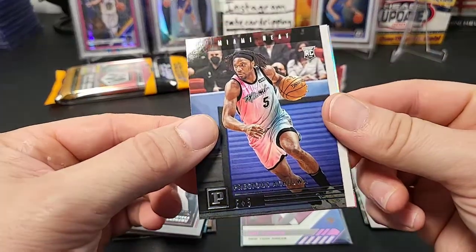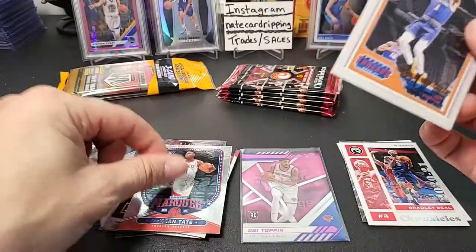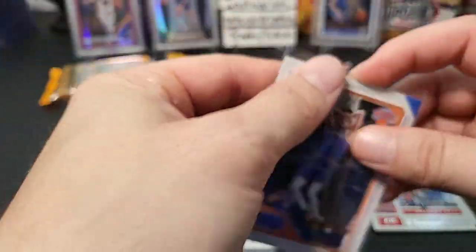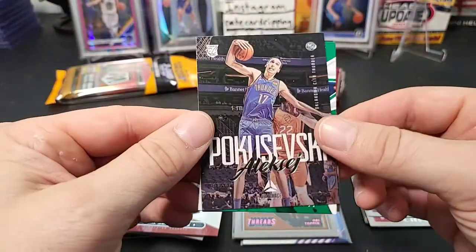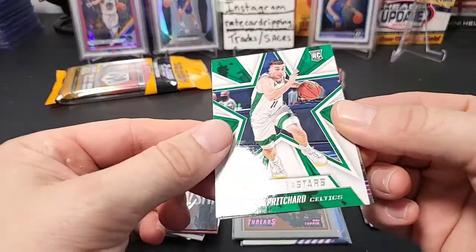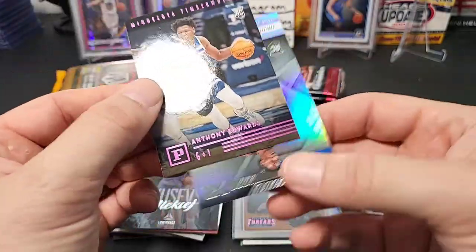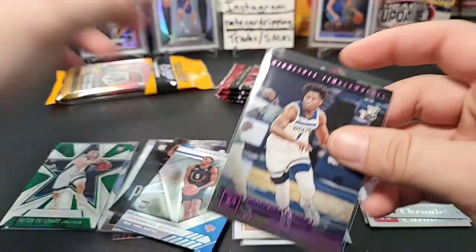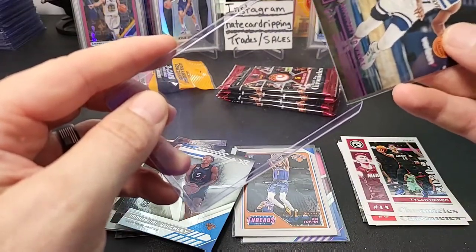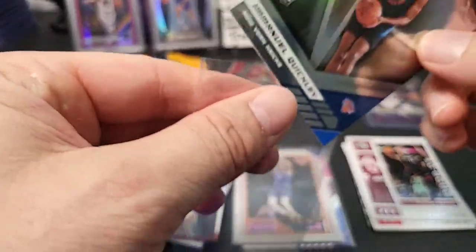Next pack — Bradley Beal, Okongwu, a Precious Achiuwa rookie, an OB Toppin pink, and a Jay Sean Tate marquee rookie. So there's our second pink — we're getting all the OB Toppin pinks apparently. Next up we have Tyler Hero, a Bogievsky rookie, a Peyton Pritchard Rookies and Stars rookie — that's our second Rookies and Stars — and a nice pink of Anthony Edwards from Panini. On the back we have an Emmanuel Quickly. Anthony Edwards and LaMelo Ball are two of the names I'm looking for.